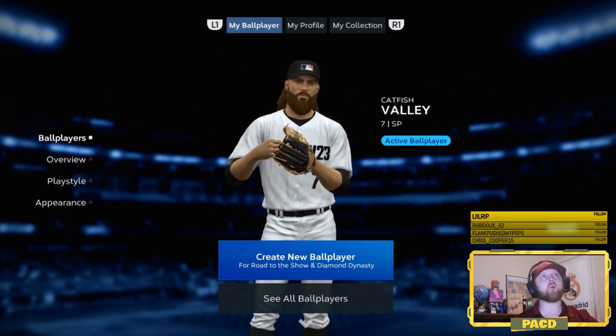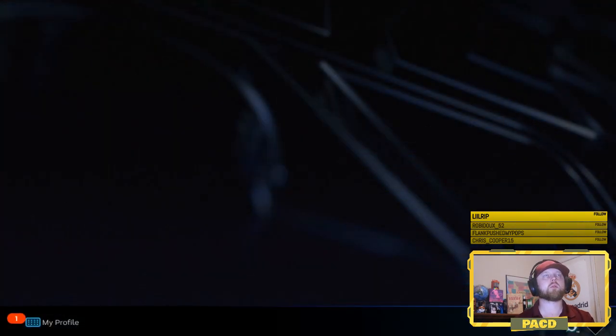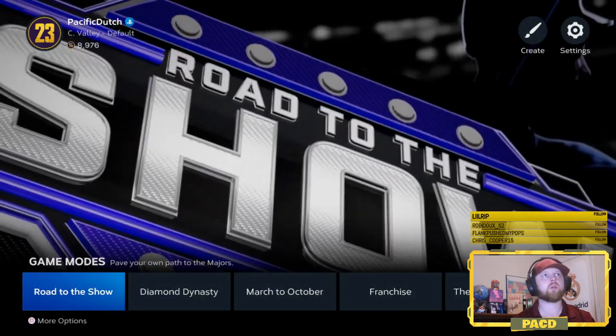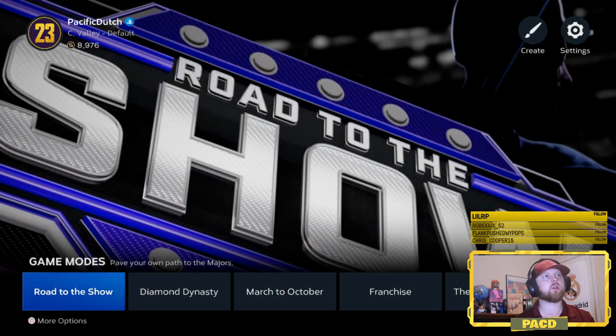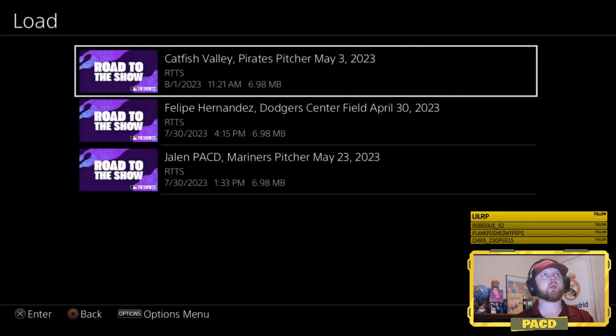Now we want to go back to the main menu and press 'more options.' This is a key component in loading your character, your player. So we want to do 'load save file,' and we want to select the player that you just selected. So we'll go to Catfish Valley.